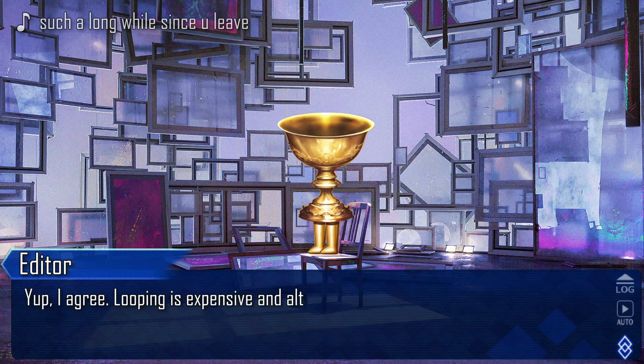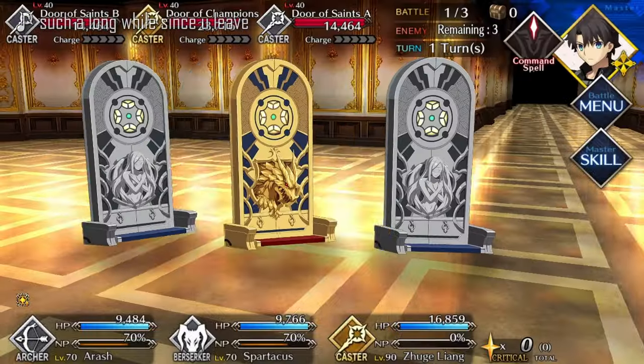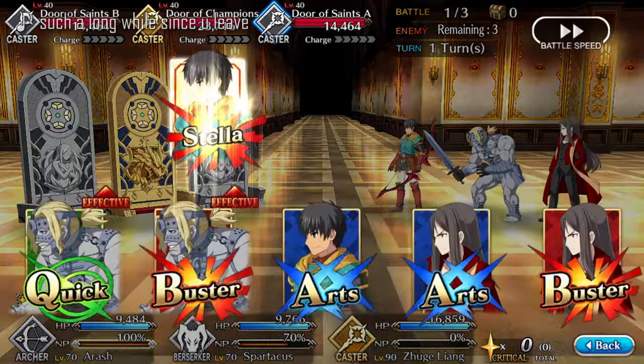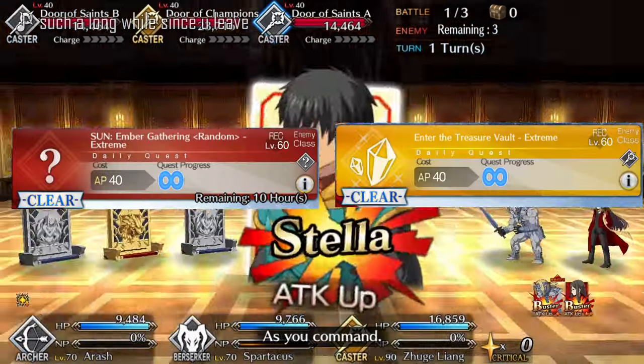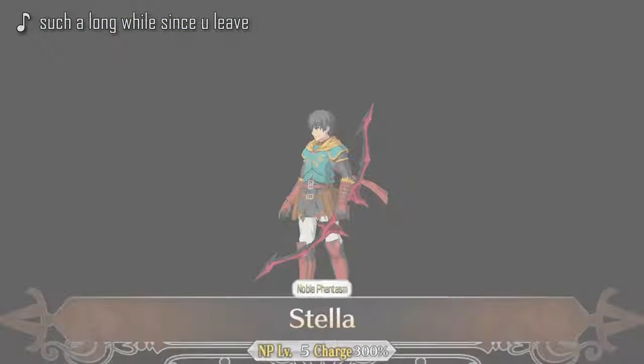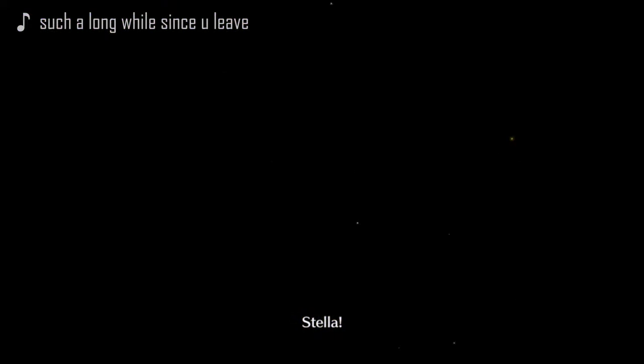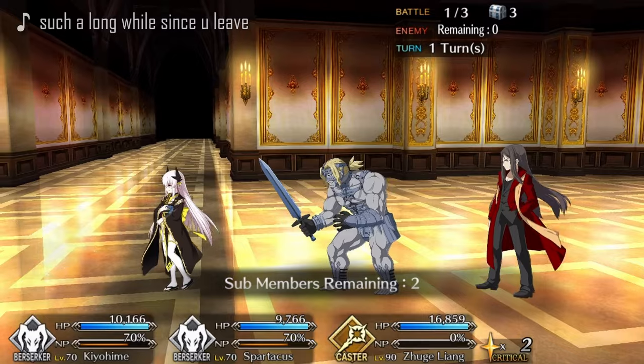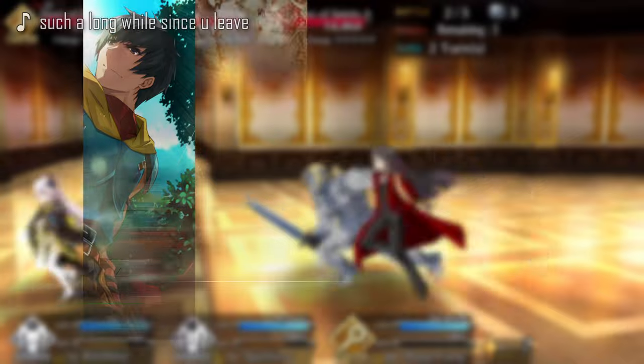Multi-core is technically able to deal with all of them, but the focus here will be on a budget for this setup because looping is already so limited, so there's a need to balance it out. There are two setups: one to clear most of the free quests, and a second one able to clear the last node in EXP and QP. Those setups will feature free servants or at least really accessible servants, and even if you see a five-star in it, you don't have to worry too much.